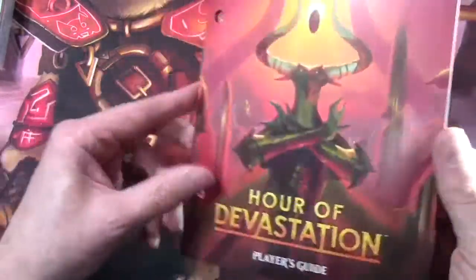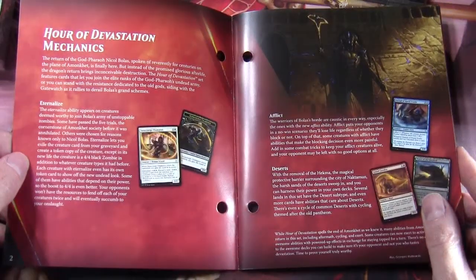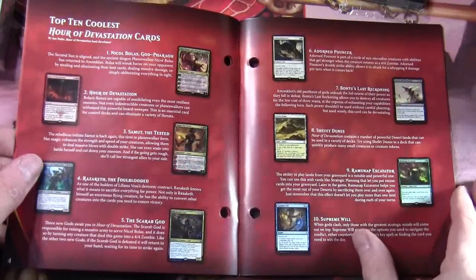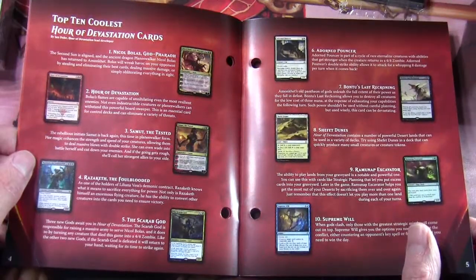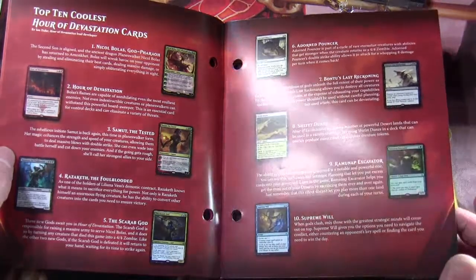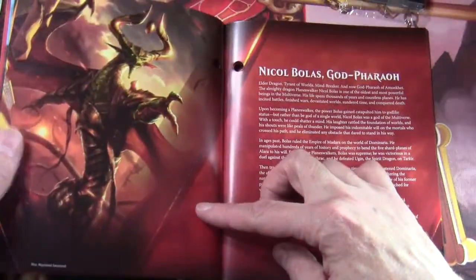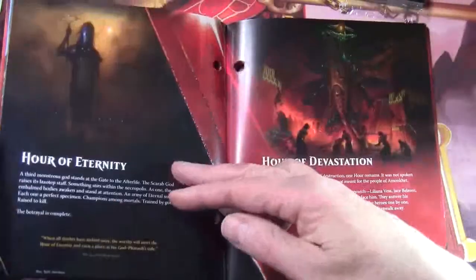Let's have a quick look at the encyclopedia. They describe the mechanics in the set: we've got Eternalize, Afflict, the Deserts, and then the top 10 coolest cards — Nicol Bolas God Pharaoh, Hour of Devastation, Samut the Tested, Razaketh the Foulblooded, The Scarab God, The Adorned Pouncer, Bontu's Last Reckoning, Shefet Dunes, Ramunap Excavator, and Supreme Will. There's also some backstory about Amonkhet, Nicol Bolas, Hour of Revelation, Hour of Glory, and the various Hours.